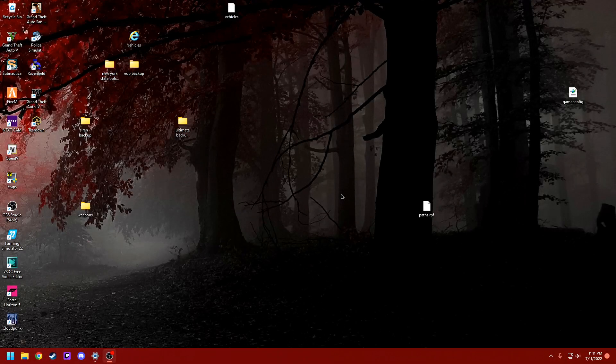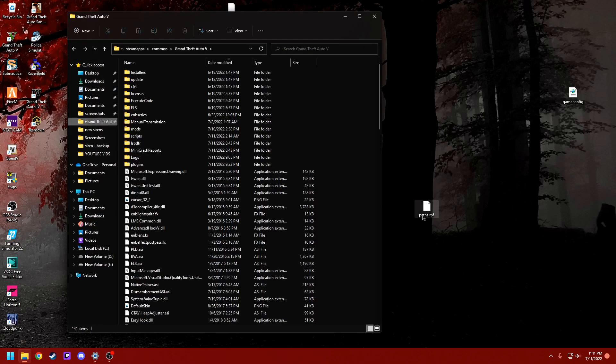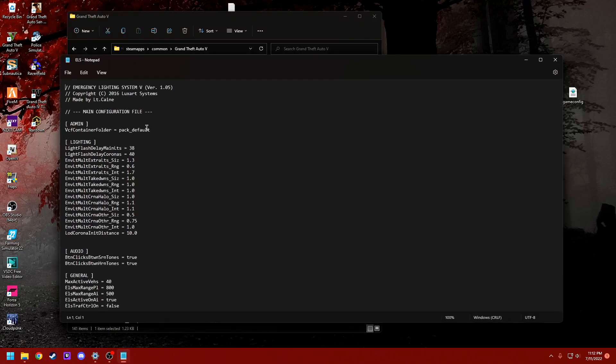So the first thing you want to do is open up your files, then go into Grand Theft Auto — wherever your Grand Theft Auto is — then scroll down a little bit and find your ELS INI. It'll look like this. Click on it and you'll find a list of things. Basically what this is is your main configuration file.